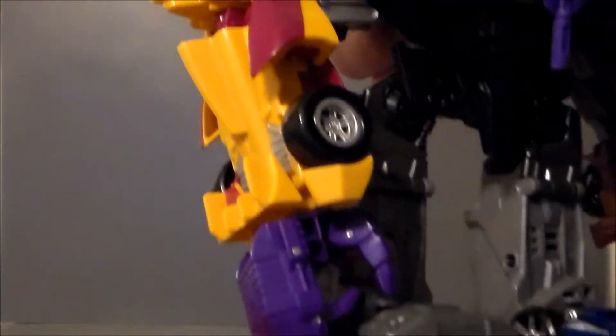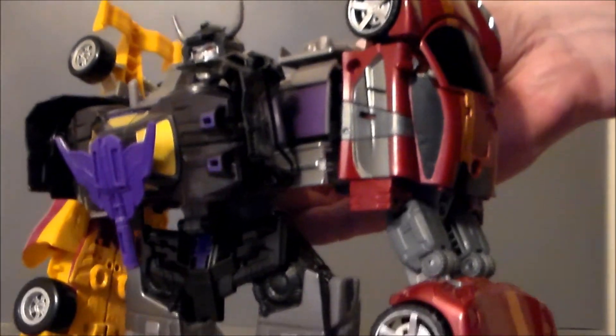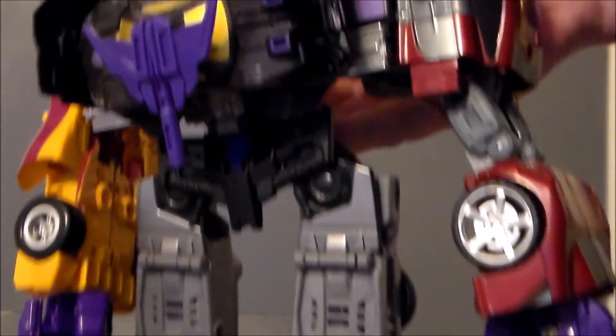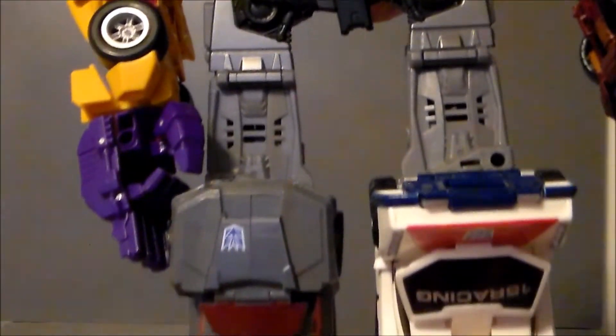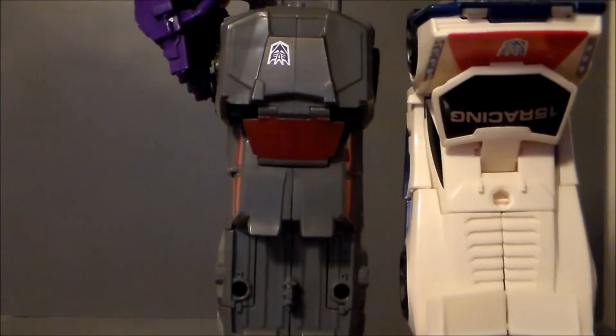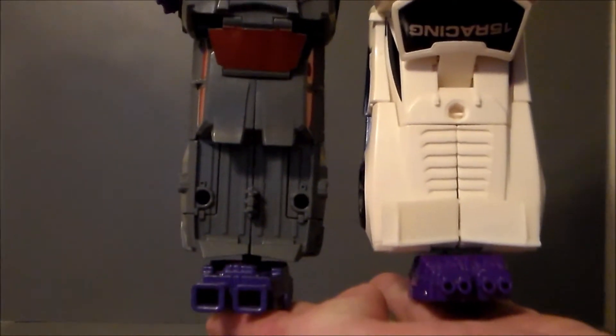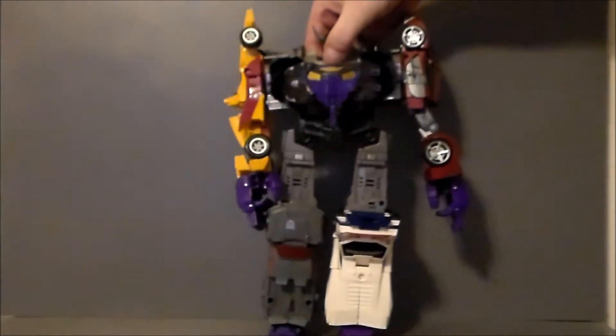Here is Dragstrip as an arm. I've got his sword; I just don't know what he's done with it — it's hanging around here somewhere. There we've got Dead End as the other arm, looking really cool. Those horrible, horrible hips. And then we've got Off-Road and Breakdown as the legs.